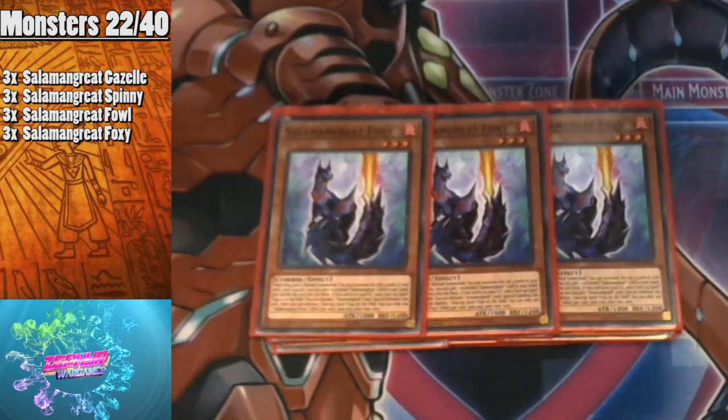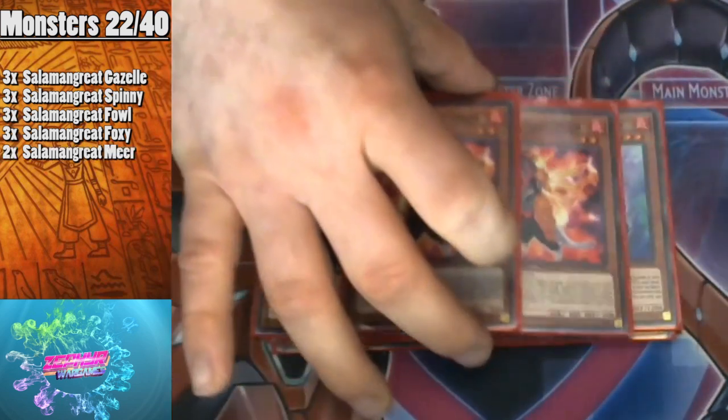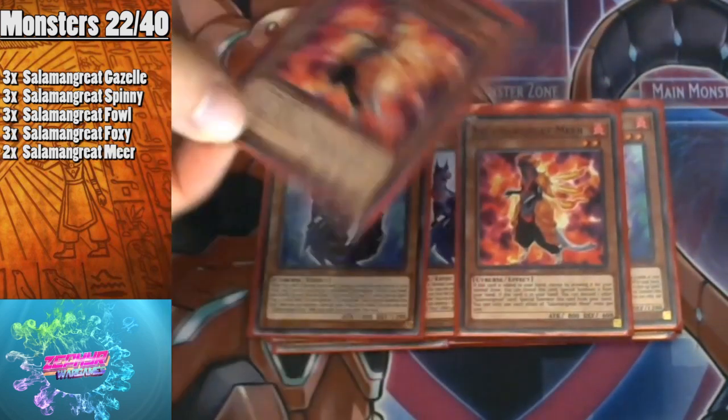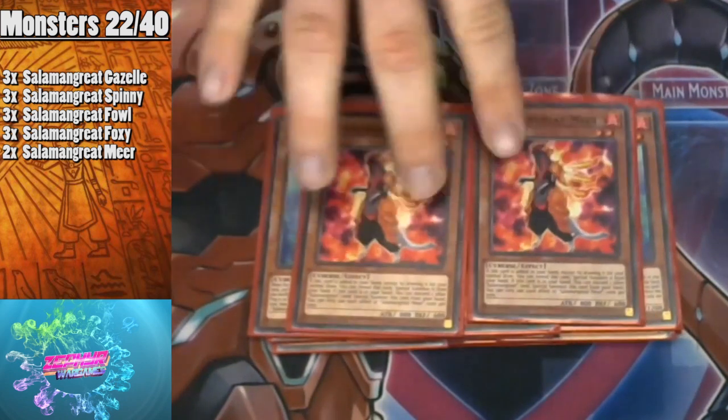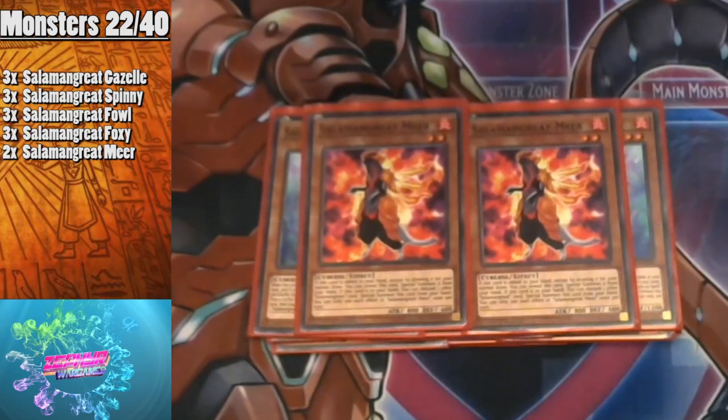I play two copies of Salamangreat Mirror. It's a card you can swap out for hand traps if needed. If this card is added to your hand except by your normal draw, you can special summon it from your hand. If this card is in your hand, you can discard one other Salamangreat card to special summon Mirror from your hand. It's another way to get more bodies onto the board for link summons and to get cards into the graveyard that you need.